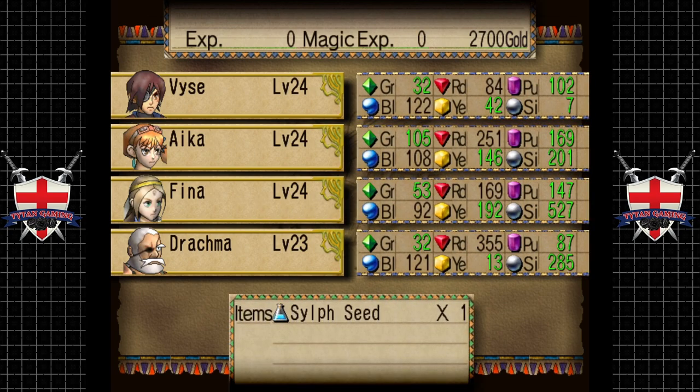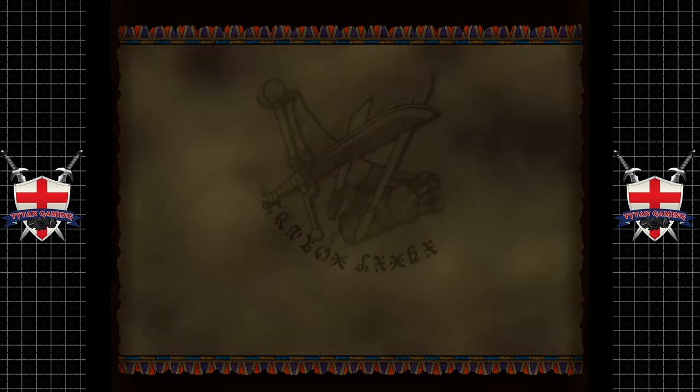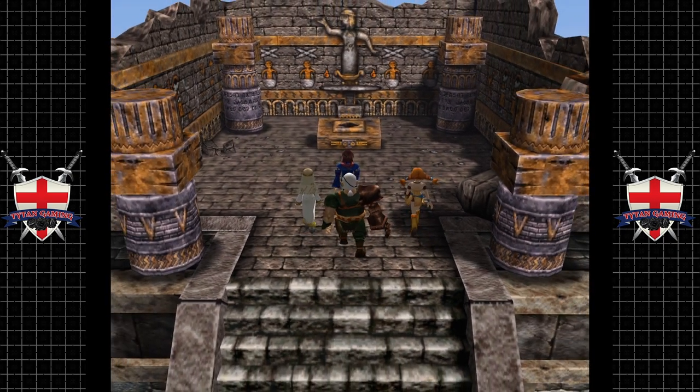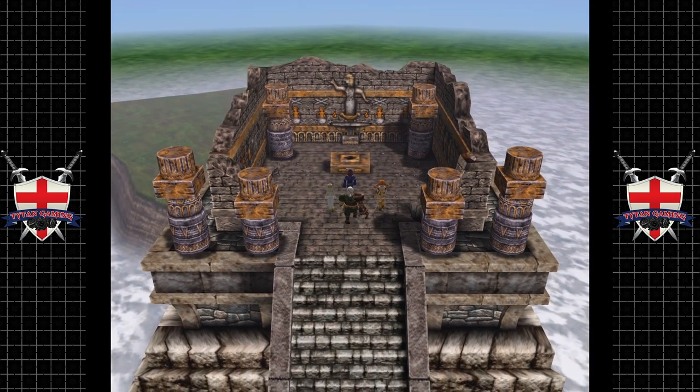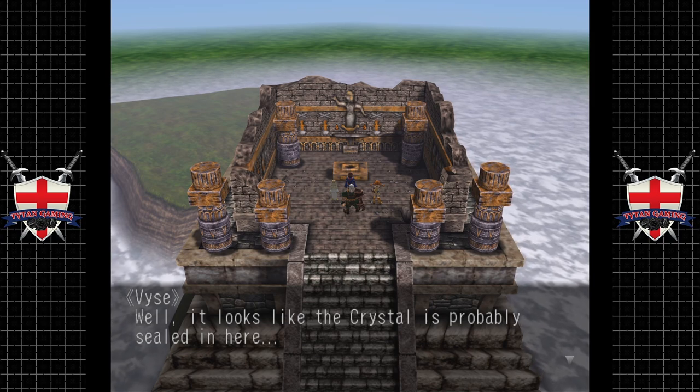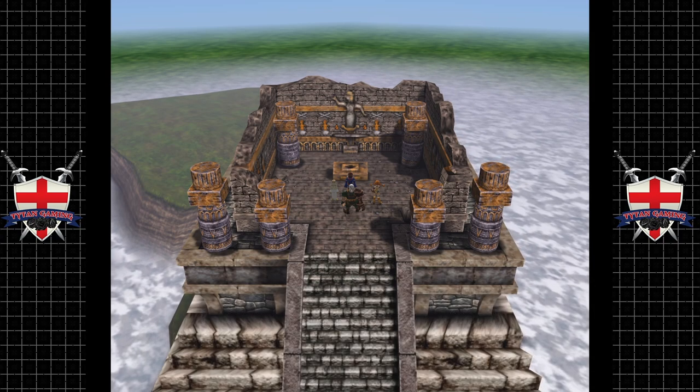Not bad - nearly 2000 XP, and Fina leveled up, nice! Lots of magic XP as well and a sylph seed. Lovely. It looks like the crystal is probably sealed in here.